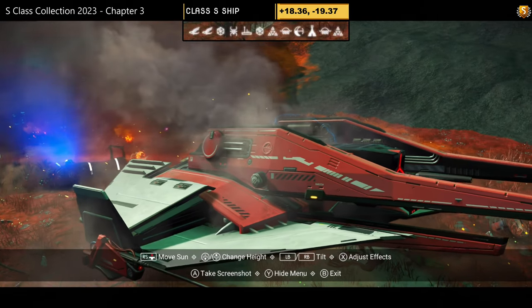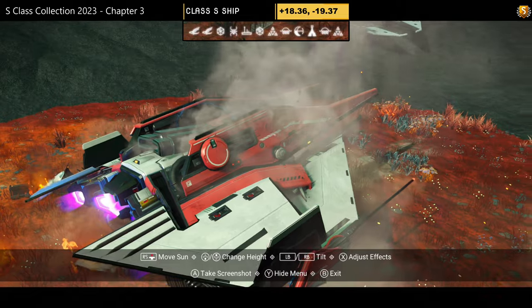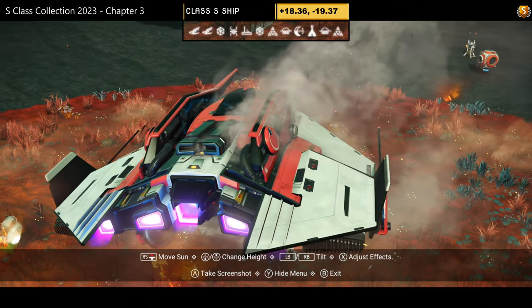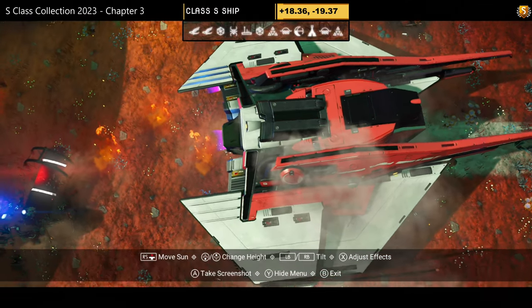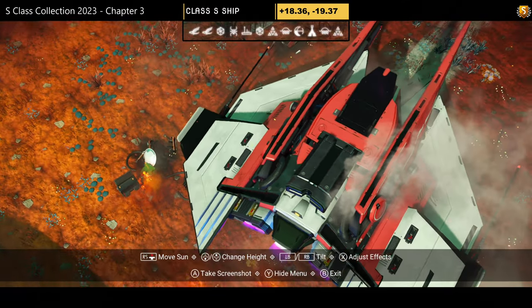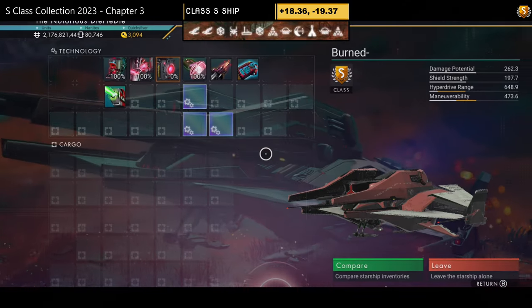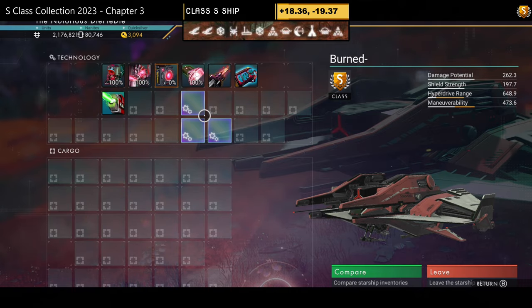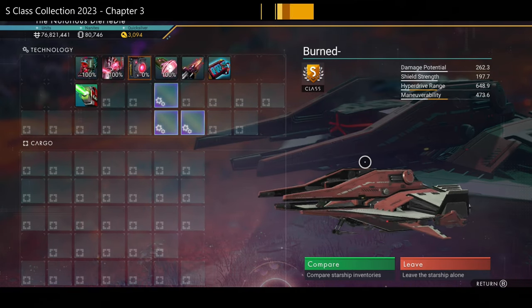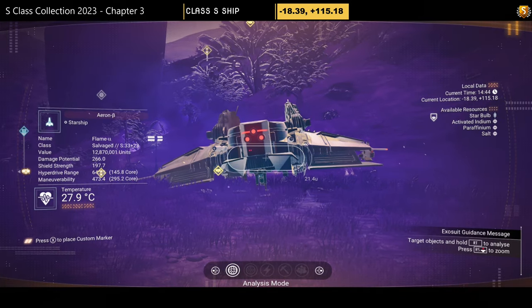S-class number twenty-five — reminds me of the blue one, feels incomplete where the extensions don't go all the way back, but has multiple layers of wings, exhaust, and prongs on the side. Not my style. Supercharged slots: three grouped together, with the fourth to be unlocked at the space station.